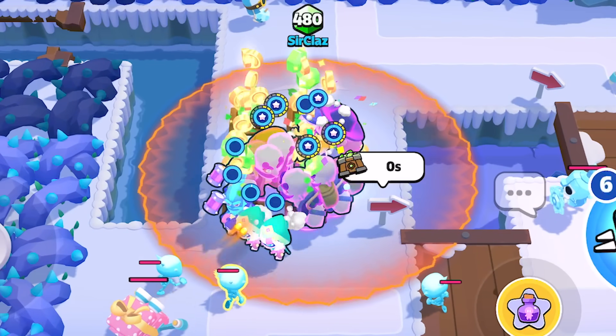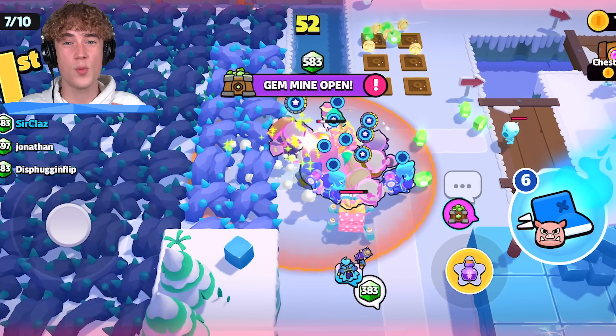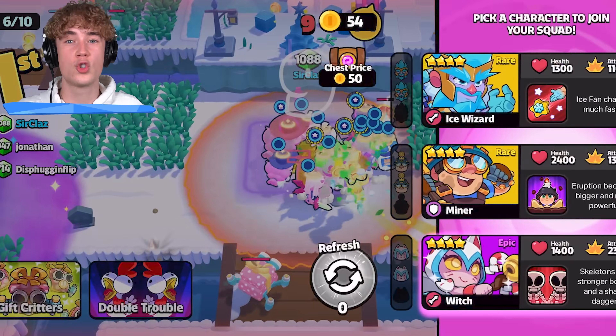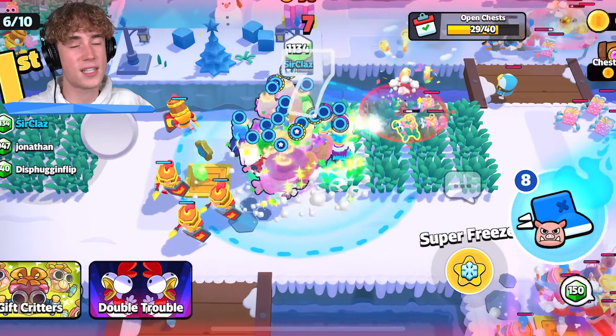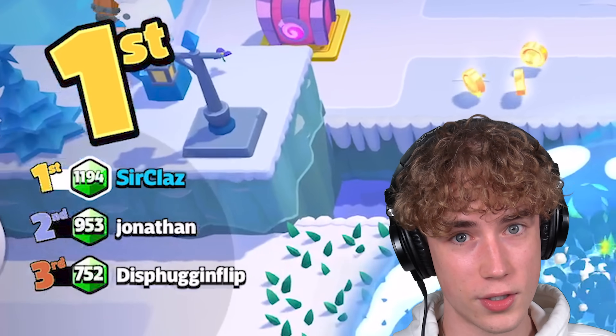In the final minute, you'll get more coins from monsters. A Trader will drop double gems — so instead of three gems for every 15 coins, it will be six gems for every 15 coins. A Bandit, instead of dropping 10 gems, will drop 20 gems. And when you kill a monster, instead of two gems, you get four gems. The final minute is the time to strategize a lot.